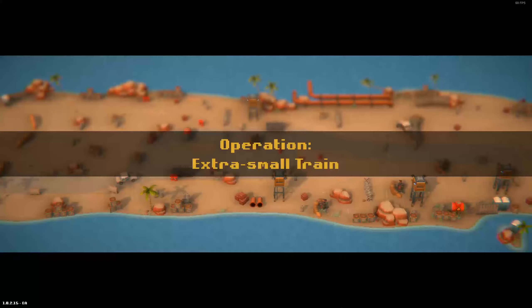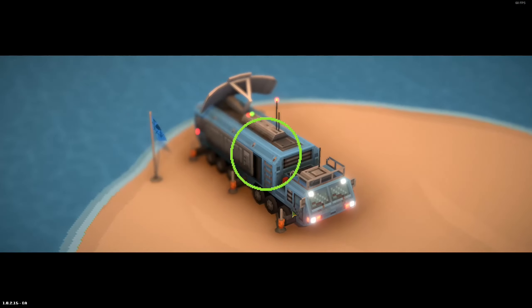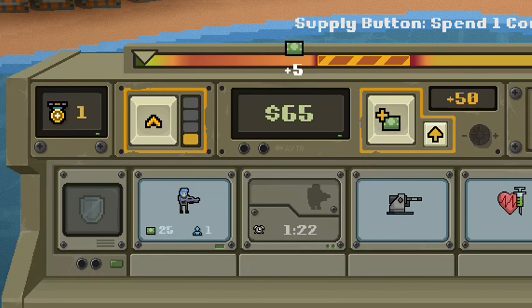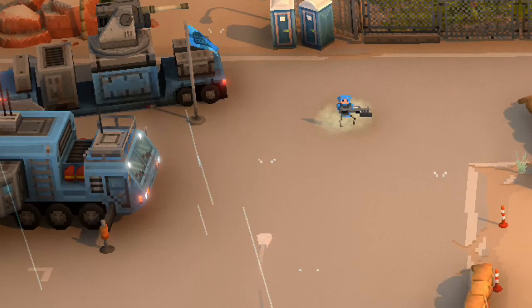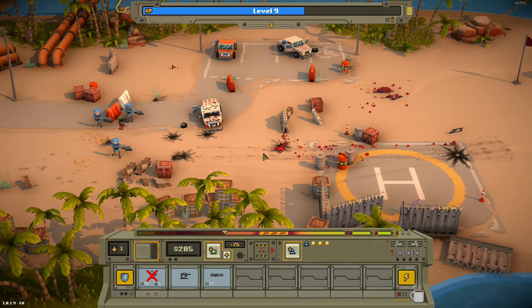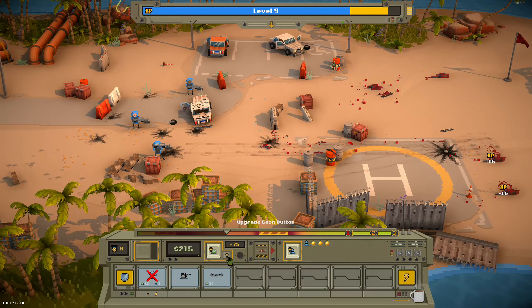Once you start your perilous battle with a catchy name like Extra Small Train or Kind Toilet, you'll get an overview of the battlefield separating your base from the enemies. Then all you have to do is wait for your money to build up and click on your units to spawn them and watch them march across the battlefield to their inevitable death. That's it! Once they spark into existence, they're on their own, navigating the obstacles, attacking the enemy, and finding cover.